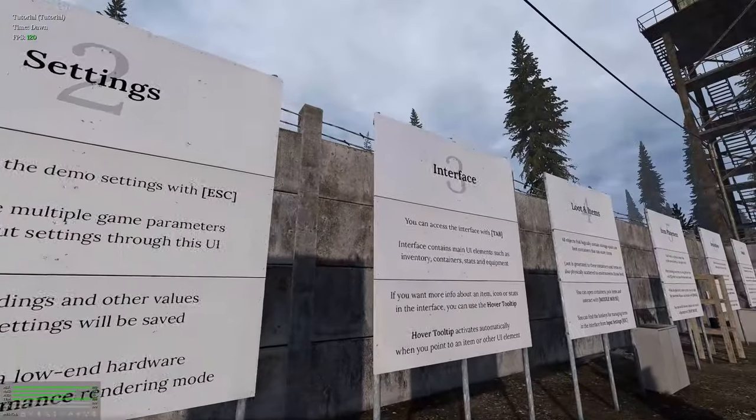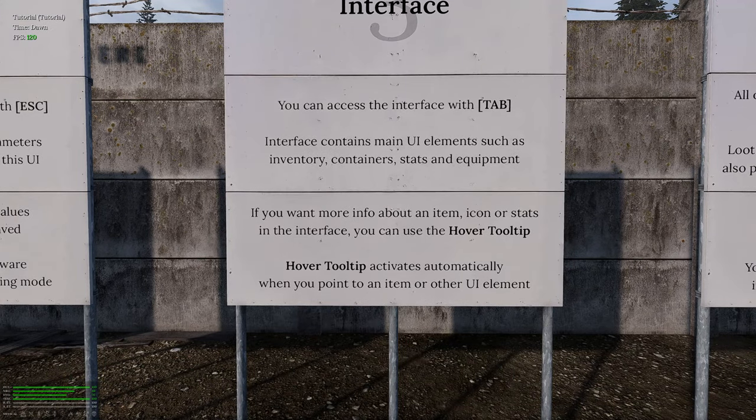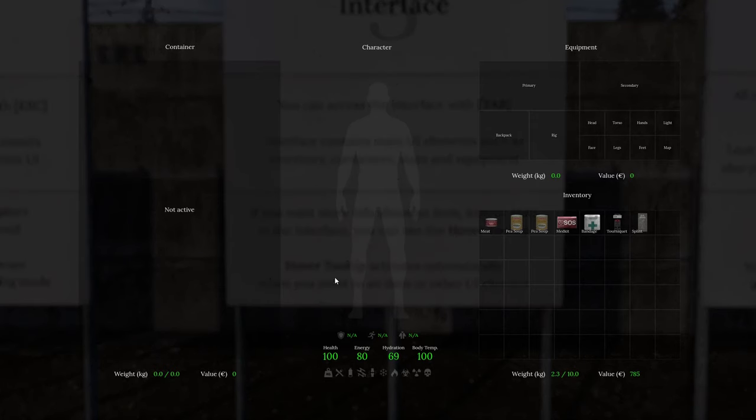Alright, let's carry on. Interface — you can access the interface with Tab. The interface contains main UI elements such as inventory, container, stats, and equipment. If you want more info about an item, icon, or stats in the interface, you can use the hover tooltip, which activates automatically when you point to an item or other UI element. We've got our inventory, energy, hydration, all the good stuff.